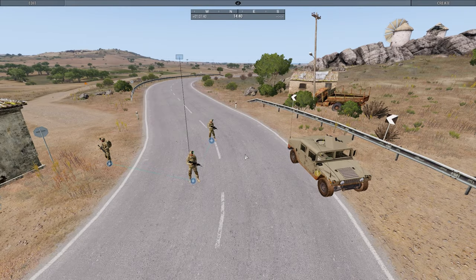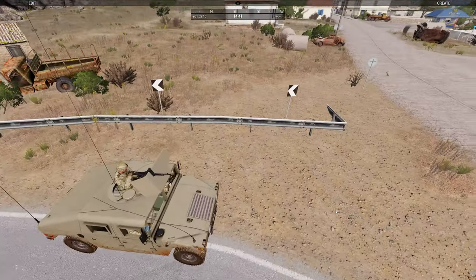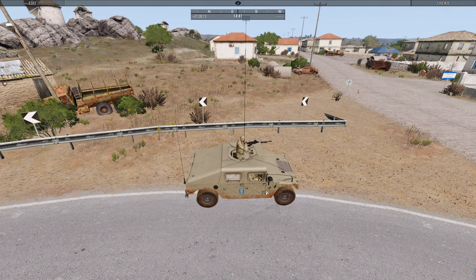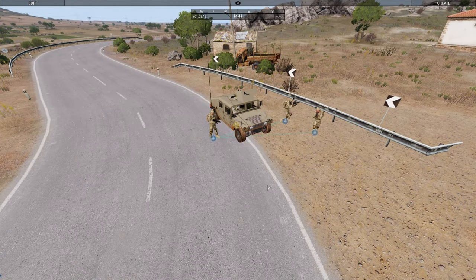Unit and vehicle manipulation. There are multiple options for putting AI in a vehicle. First option: move the AI directly onto the icon of the vehicle and release your mouse button — the AI will teleport into the vehicle. Second option: select the unit and right click on the vehicle — they will slowly get inside. If you would like the units to get out of the vehicle, select the vehicle and press G — all units will dismount.